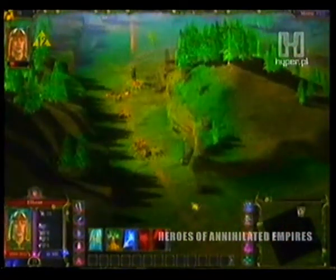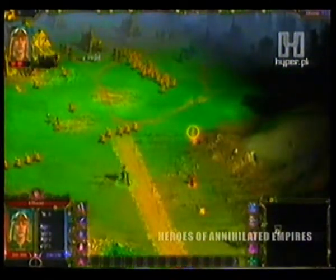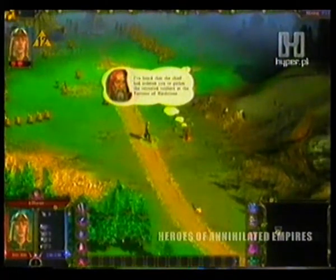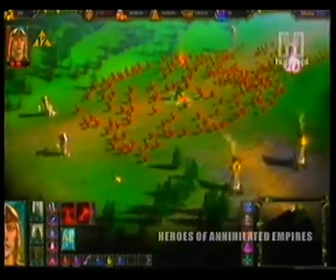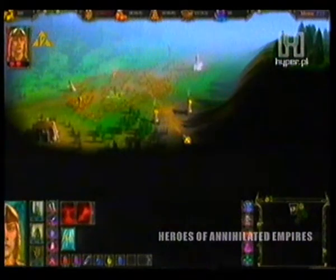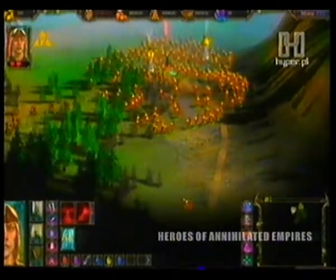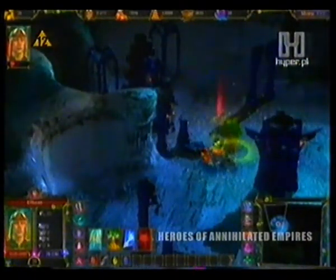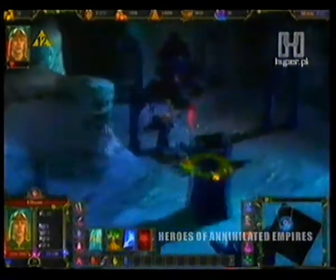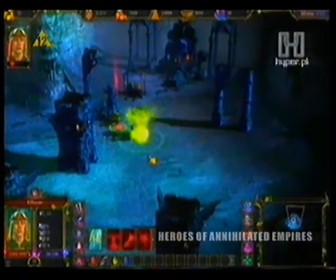Uważny gracz dostrzeże wiele ciekawych szczegółów, takich jak wrak statku kosmicznego spoczywający na jednej z gór. Niekiedy natkniemy się na samotnego podróżnika lub druida, który zleci nam dodatkowe zadanie. Droga do celu misji jest zazwyczaj jasno wytyczona, lecz warto zbaczać na boczne ścieżki prowadzące w leśną gęstwinę — po pokonaniu wrogów czeka tam nagroda w postaci cennego przedmiotu magicznego, dodatkowych czarów albo pieniędzy.